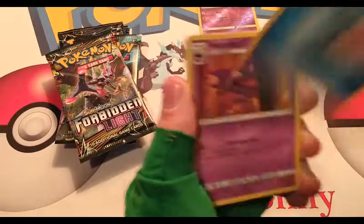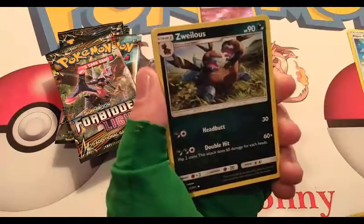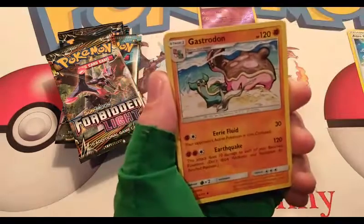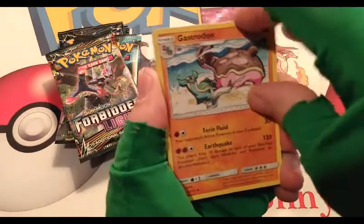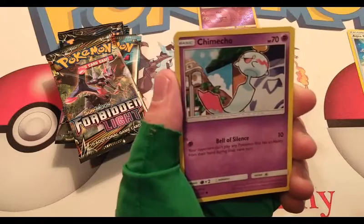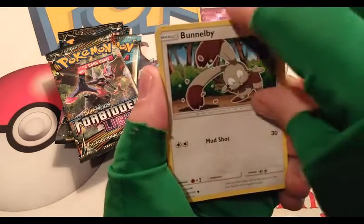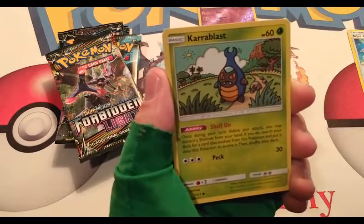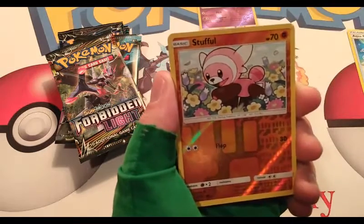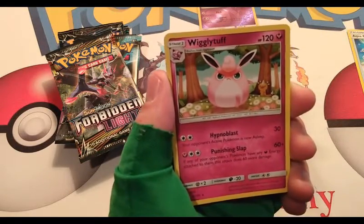Namu. Energy. Haunter — he's just licking it, floating across the room trying to get away. Gastrodon. Numu. Chimchar. Bunnelby. Karrablast. Spoink. Reverse Stufful. And a Wigglytuff Regular Rare.